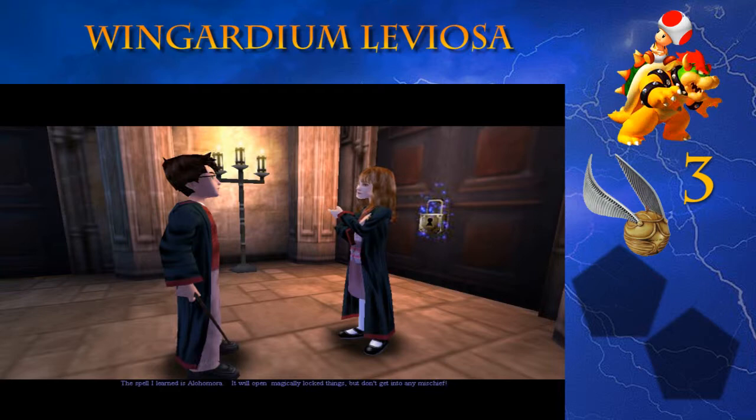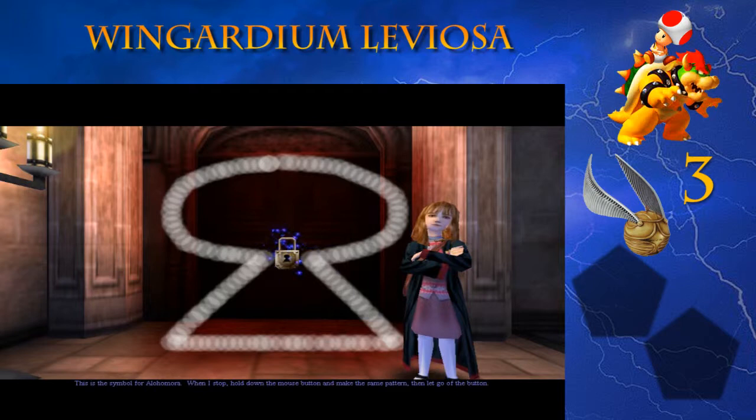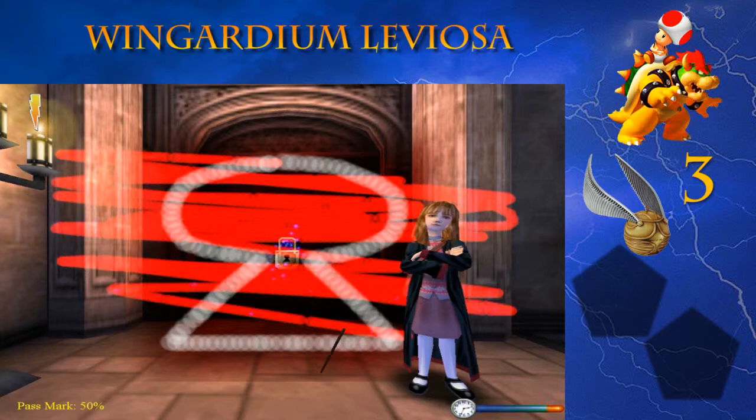First, Hermione Granger - what do you want? A simple spell you want to learn on your own, you say? Alright, Alohomora. This is the second spell you get to learn in this game, outside of class. I thought that was interesting. I'm pretty sure that's the only time this happens in the main three Harry Potter games.